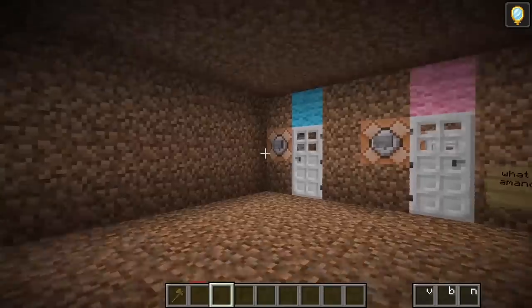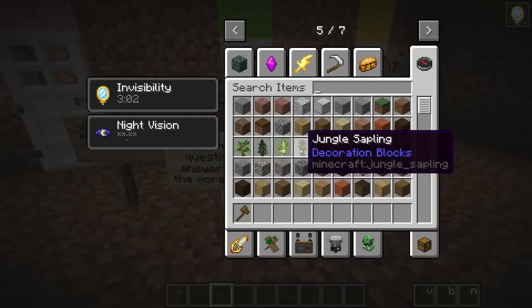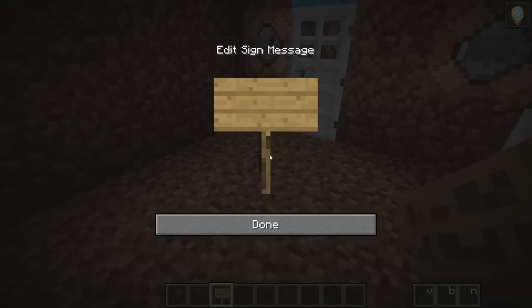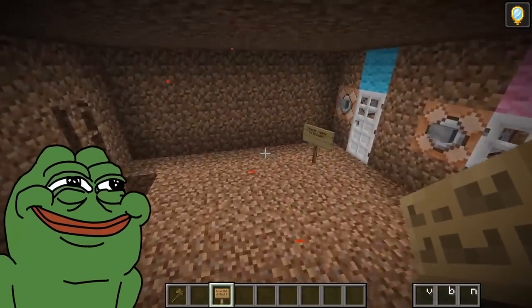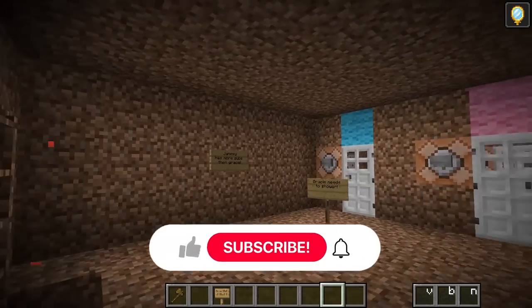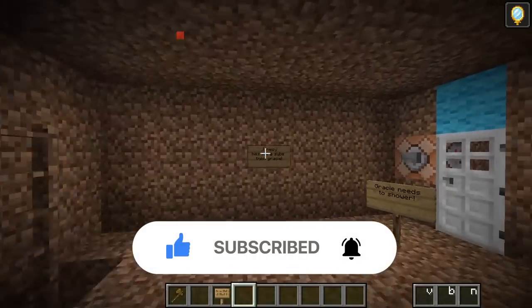I know — I'll just put a quick ladder here for me to climb up so I can jump over them! What is this room? There's some signs in here! It's questions! I have got an idea — I'll write down some of my own signs. Let me put: 'Gracie needs to shower! She smells bad!' And over here: 'Jamesy's better than Gracie!' Yes, yes, yes! This is so good! Jamesy has more subs than Gracie! And if you guys subscribe, that would be even better! All my signs are complete!